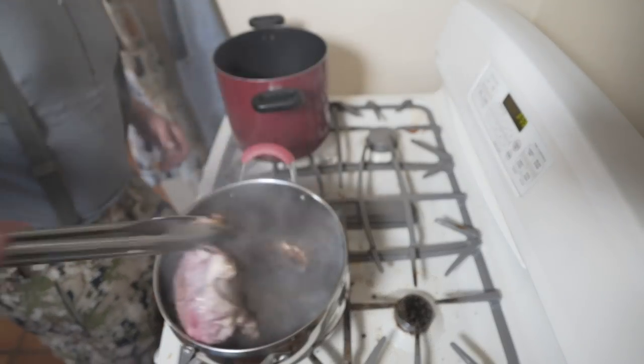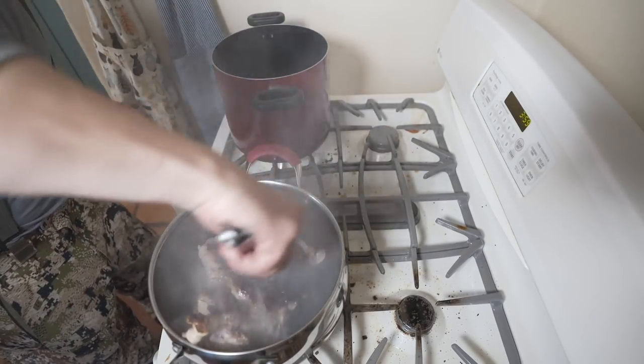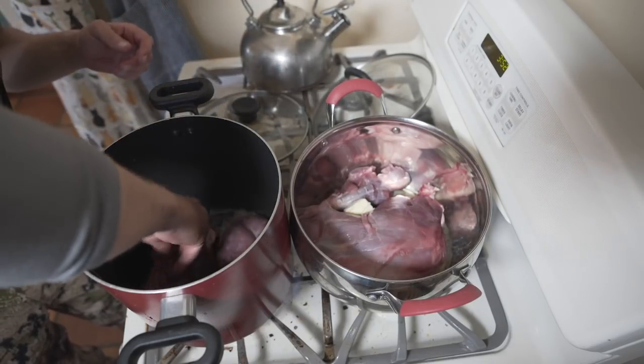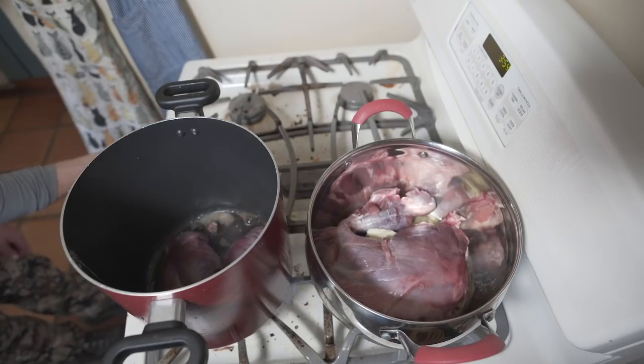From what I've learned, if you just braise it and go low and slow, it's hard to mess it up, so naturally that's my default move. I'm going to cook the front and back legs of the rabbit, and then only the front legs of the javelina. I'm going to leave the bone in and cook them the exact same way so we can do a little taste test and see how they compare.